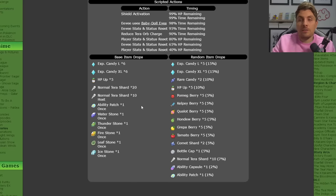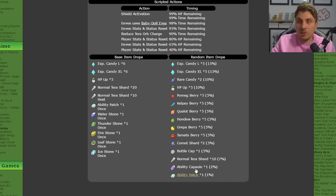The first lot of items you're going to get from defeating it the first time are going to be a very good haul. You're going to get the Water Stone, Thunder Stone, Fire Stone, Leaf Stone, and Ice Stone, as well as an Ability Patch, plenty of Normal Tera Shards, level-up candies, and some HP Up. Then the repeated raids after that are going to offer up no evolution stones, but you will get an array of level-up candies.